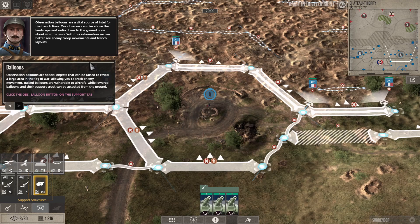Observation balloons are a vital source of intel. Observers can rise above the landscape and radio down to the ground crew about what they see — with this information we can better see enemy troop movements in trench land. Observation balloons are special objects that can be raised to reveal a large area in the fog of war, allowing you to track enemy movements. Raised balloons are vulnerable to aircraft, while lowered balloons and their support trucks can be attacked from the ground.